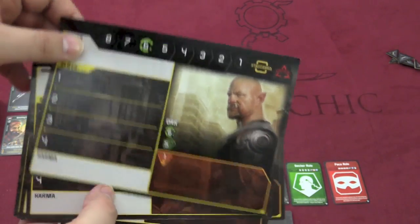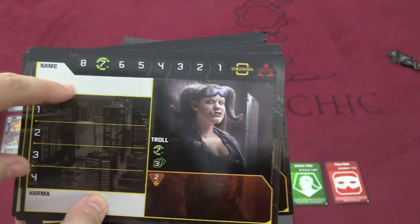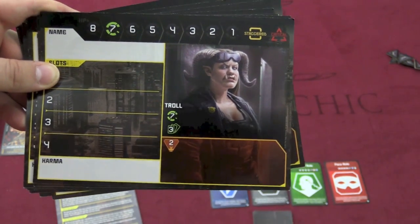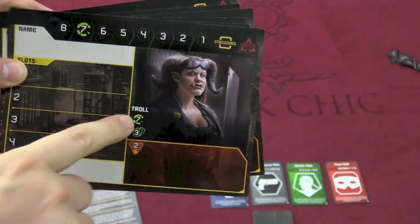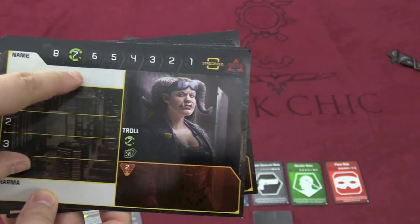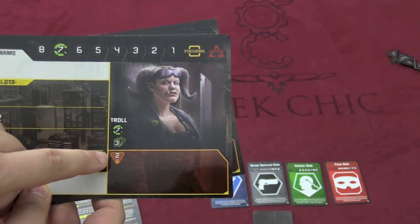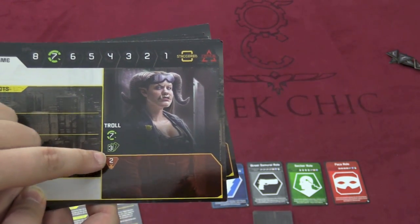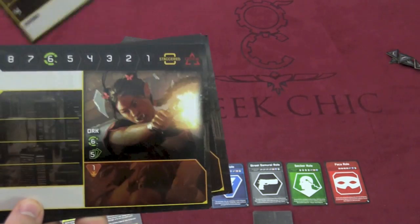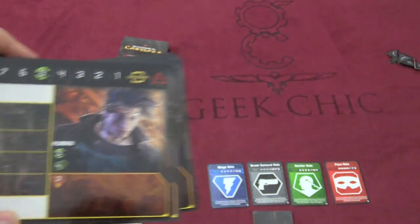Each player in the game is going to pick one of the different characters. These characters are fairly similar. You can give them your own name. There's a track to keep track of Karma, which is essentially victory points. It tells you their race, and this gives you a couple things: their maximum starting health — which is seven here — how many cards they start with, and how much Nuyen, or money, you start with. So you start with seven health, three cards, and two money — or four, four, and four — or six, five, and one — or five, four, and three. There are different combinations.